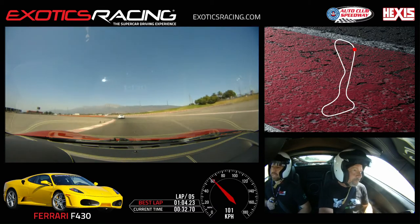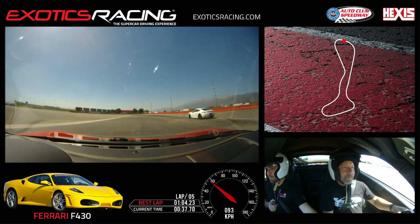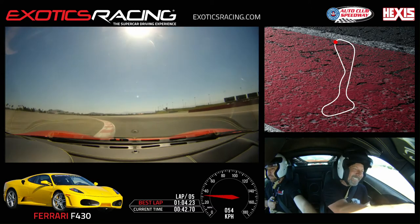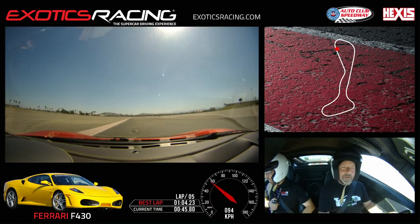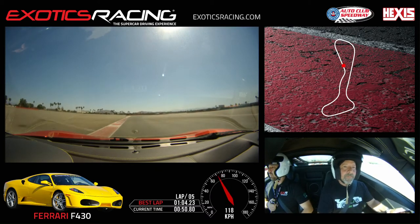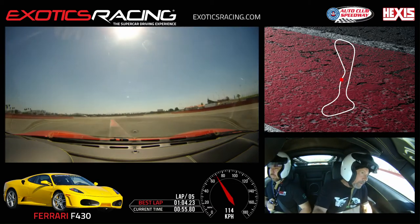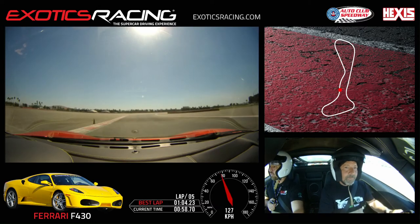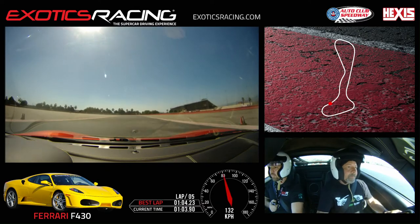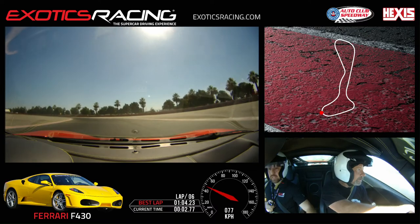Remain behind him until he gives us a pass. Remain, maintain position. Pass him on the left. Be mindful — you're going to have to give him space. I didn't expect it there. Thank you, sir. Brake, turn in, get close. Go wide — actually we're going to back off the track, stay to the right.